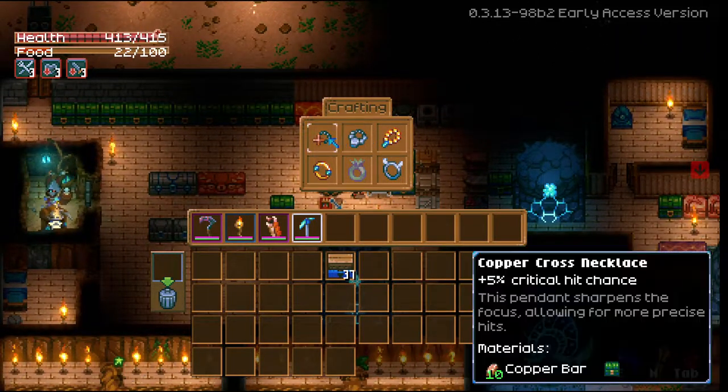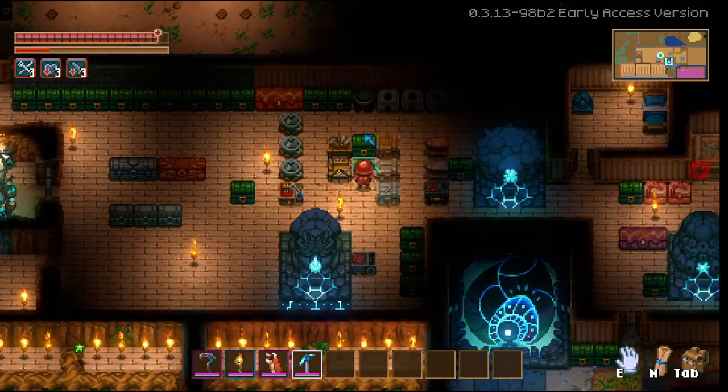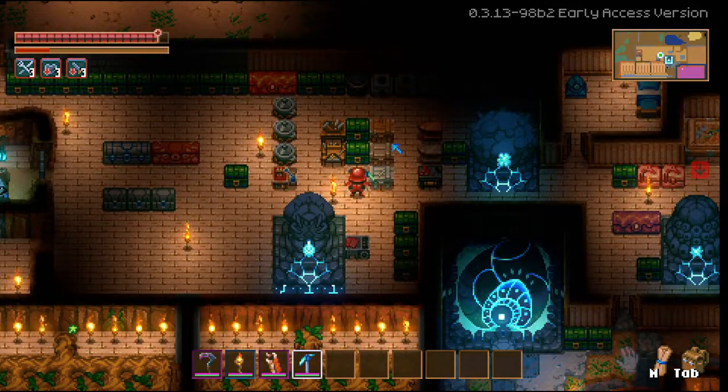With this crafting bench, if I wanted to make a necklace, I can create it because the copper is sitting in the chest. How am I just now learning this? I can't be the only one that didn't know this.